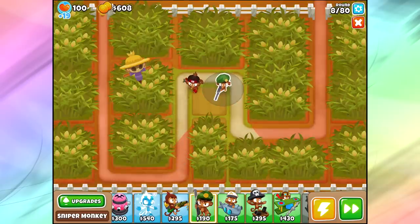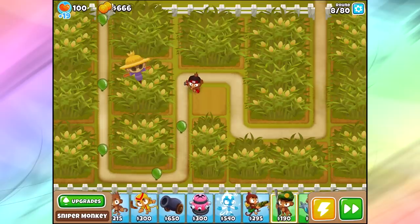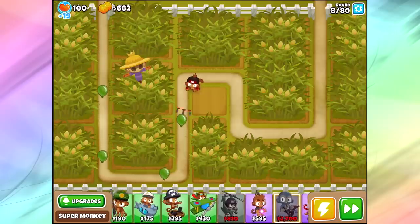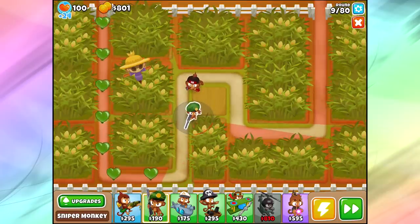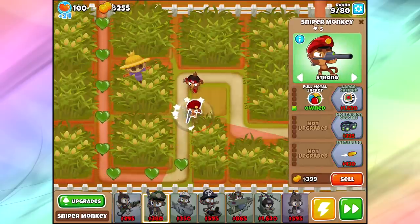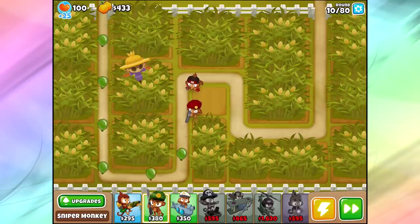The nice thing about using the monkey knowledge is you can indeed afford a triple dart dart monkey right here with the camo detection and still afford the sniper for round 10. This is a really interesting map. I actually really enjoy it. I was like, does the sniper really do this badly? Like how am I supposed to use this guy in any real reasonable way over here? I find a pretty decent spot where you can reach over to the left side, still reach most of the bottom of the map, and get a little tiny sliver of the right side as well.